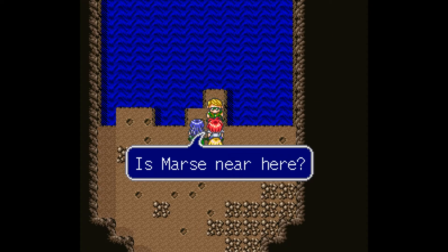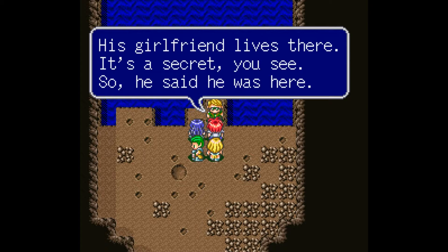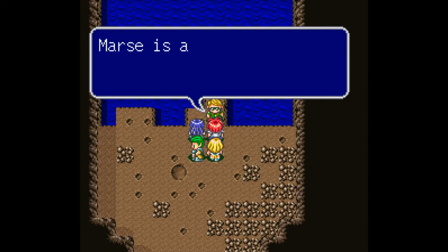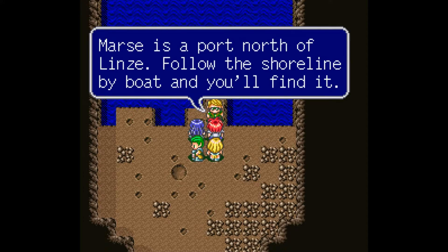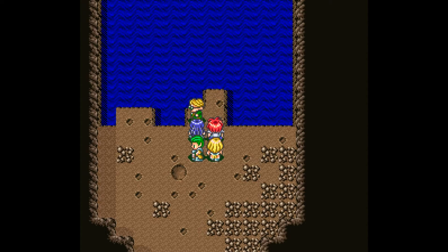'Brant's in Mars.' 'Mars, near here?' 'His girlfriend lives there — that's a secret.' Mars is a port north of Linz; follow the shoreline by boat and you'll find it. If he's not in Mars, he's in the caves looking for Illumina.